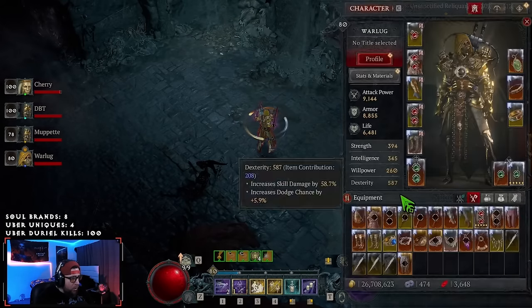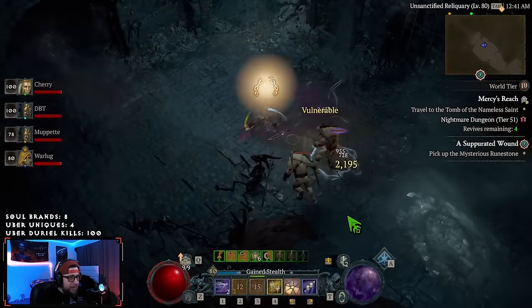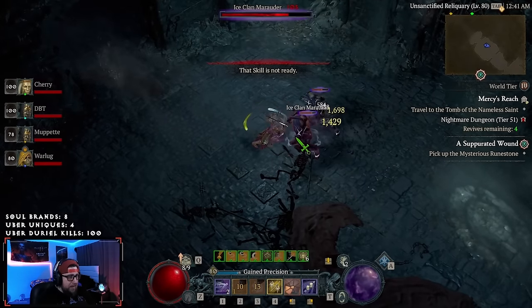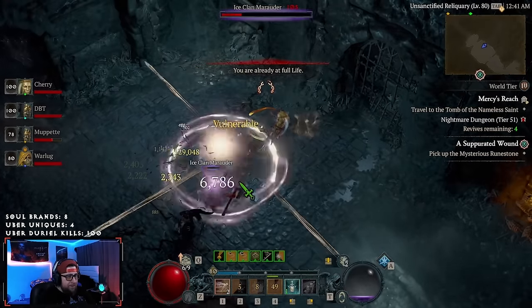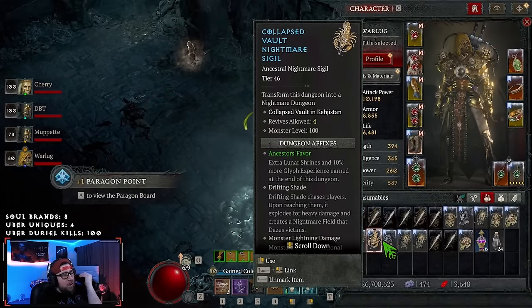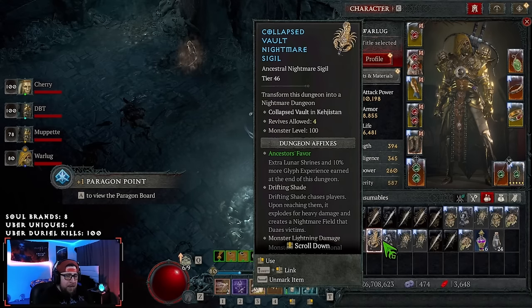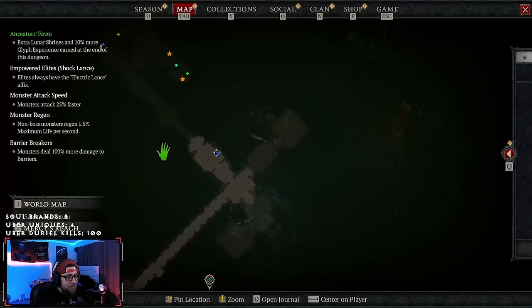Once you hit World Tier 4, all you're going to be doing is getting these brand new lunar sigils. These are coined by my friend DBT in the party. The brand new lunar sigils have a new affix called Ancestors' Favor — extra lunar shrines spawn in the dungeon, plus 10% more glyph XP earned at the end.